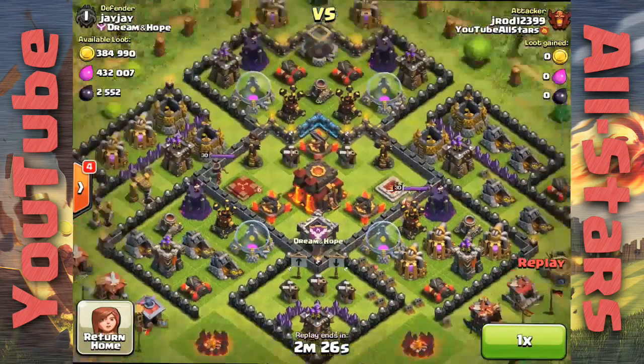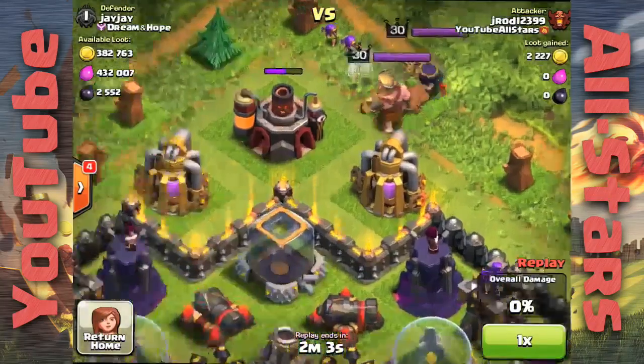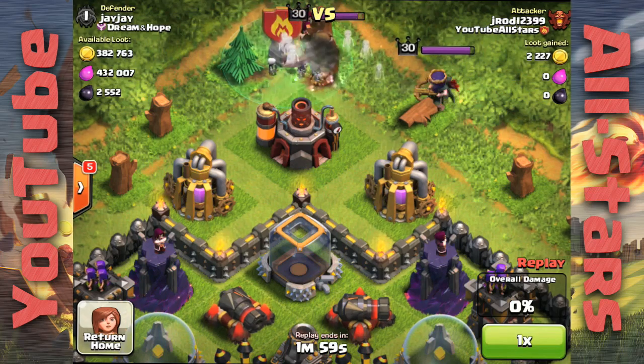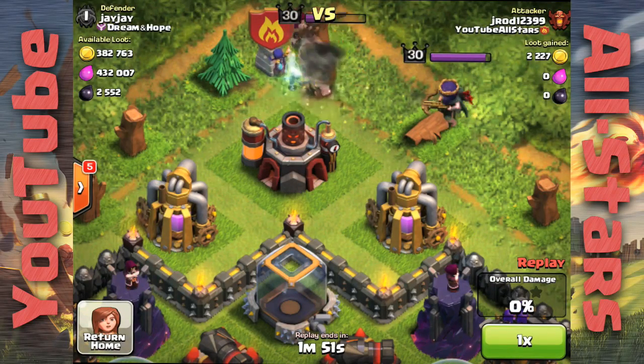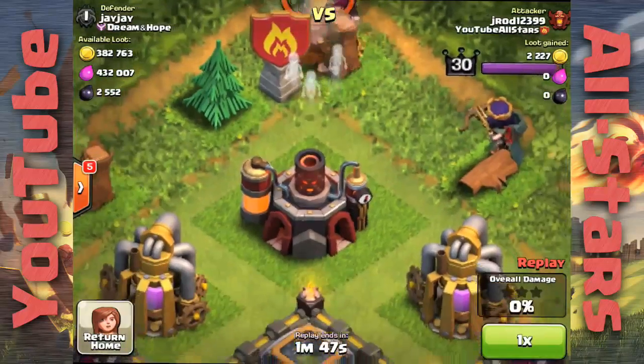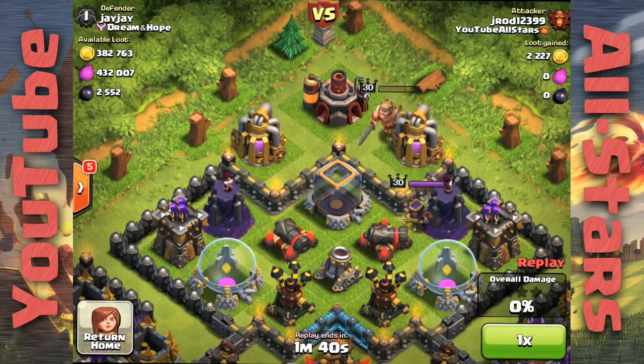Number four battle is from J-Rod. He's a champion and he's attacking a base that's stacked in loot, but the inferno towers and expos are down. Both king and queen are level 30 though, so it's going to be a little more challenging. First things first is to draw out the king and queen — he actually brought a bunch of archers to bring them out as far as possible away from defenses. He drops the clan reinforcements which fortunately have witches, and witches are great for taking out heroes. One load of clan castle troops almost took out a level 30 king.